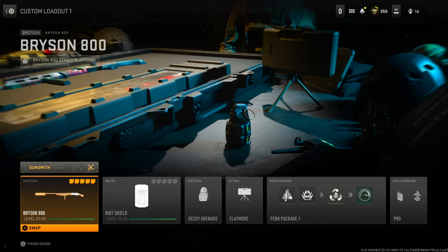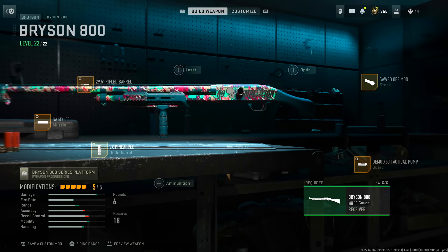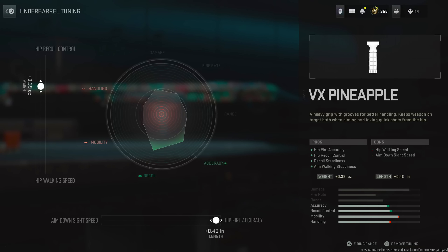All right, let's get into this. How do I go to it? Oh yeah, the gunsmith. All right guys, here's the class setup. The grip — I use the VX Pineapple. There's your tuning on that.